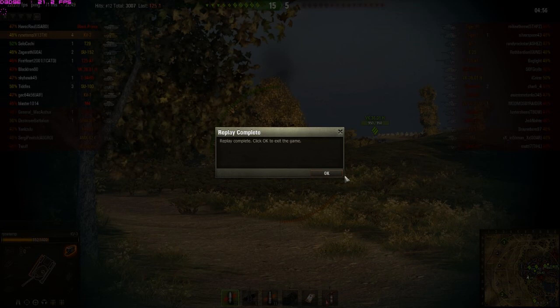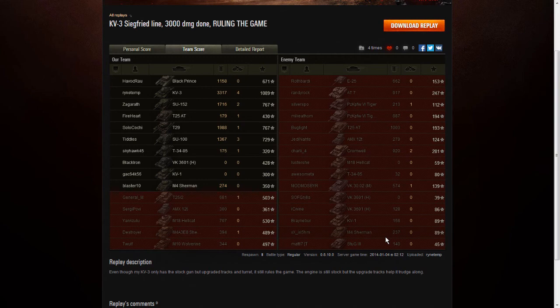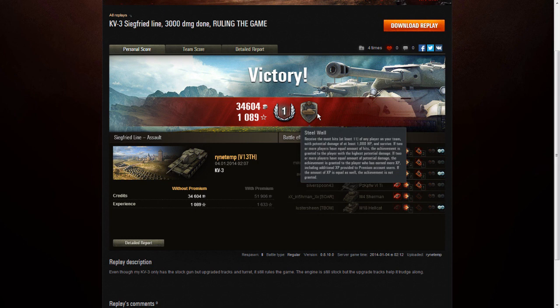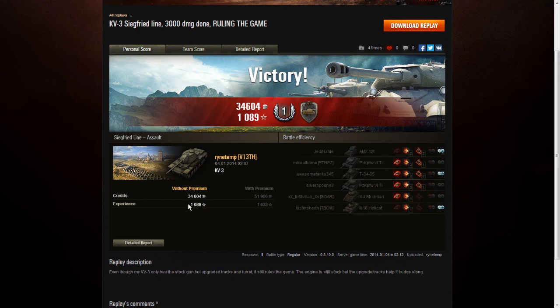Let's go to the post-game stats. So here we have the post-game stats — we look at the personal score first. As we can see, we get a first class mastery badge. We just could not make the ace tanker — I really wanted ace tanker on KV-3 but I'll live with this. However, we get Steel Wall — most hits of any player on the team with potential damage of at least 100,000 HP and we survive. Very good. This shows that the tank can really take hits and shrug them off.